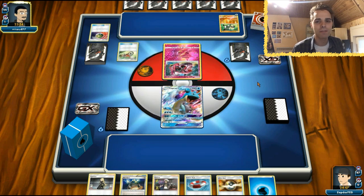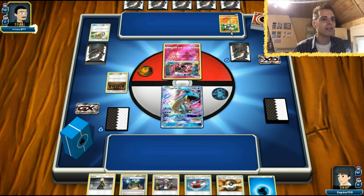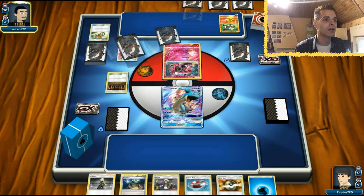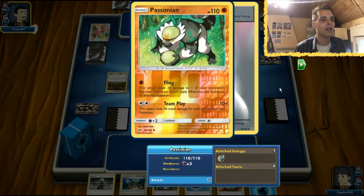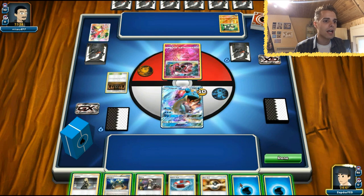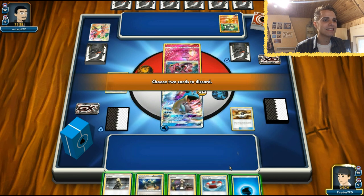I actually made a video Lapras versus Passimian way back in the early days of Sun and Moon. Passimian might hit for a ton of damage. Copycat getting six cards - and he already has a Passimian with the DCE, so next turn he can use Team Play. We get damage on ourselves, which is rough. First things first, I'm going to give one energy to Lapras and rely on Ultra Ball.